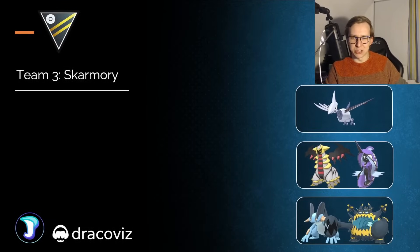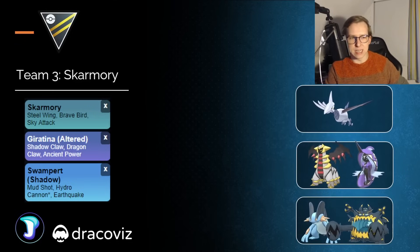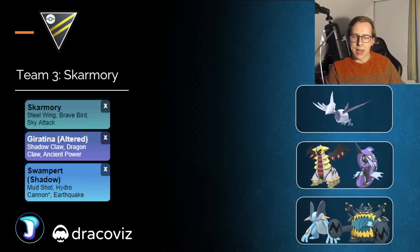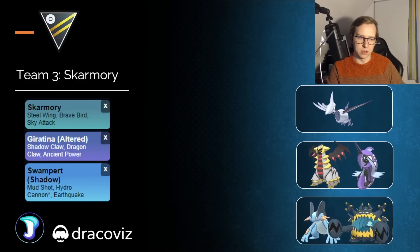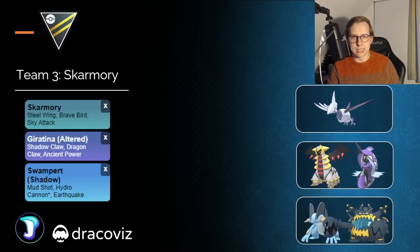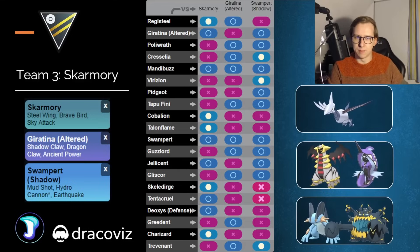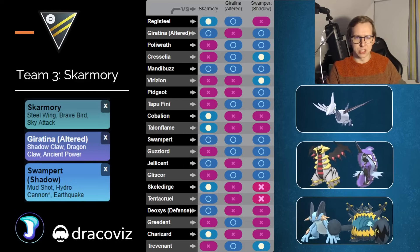Moving on, the next team is going to have Skarmory — an XL Pokemon. You need it fully XL. We're going to have Steel Wing, Brave Bird, and Sky Attack. We also have Giratina, and in the current meta I'd mostly recommend running Ancient Power over Shadow Sneak, since I expect fewer Steel-type Pokemon because Fire-types got buffed, and Ancient Power will be super effective against them. Swampert would mostly be the best Pokemon for the back. Steel Wing on Skarmory is going to be neutral against something like Alolan's Hand Slash, so it's not even that bad. Mandibuzz is neutral for Skarmory, Swampert has a ton of damage, and you have Ancient Power on Giratina. Registeel can be a little tricky if you don't run Shadow Sneak, but there's honestly nothing that really hardwalls this team — just a very neutral team overall.